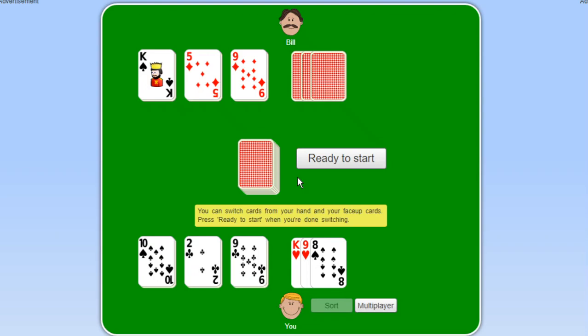Before you actually start the game, you can swap any of the cards from your 3 hand cards with your face-up cards. Most individuals like to swap their highest cards with the face-up cards, because the face-up cards are played last. You typically want higher value cards there, since you can only play a card equal to or higher than what's in the middle — and if you can't play, you have to pick up the pile.